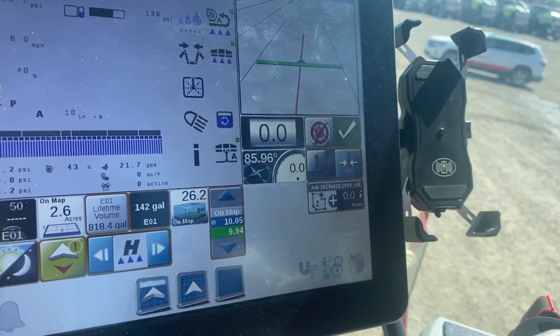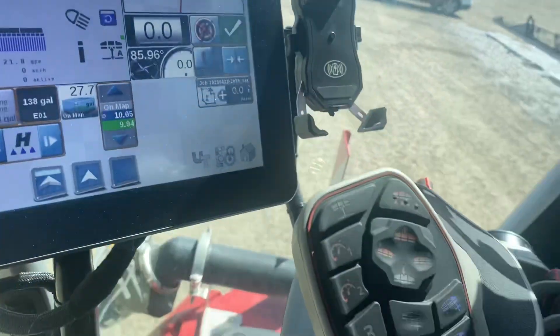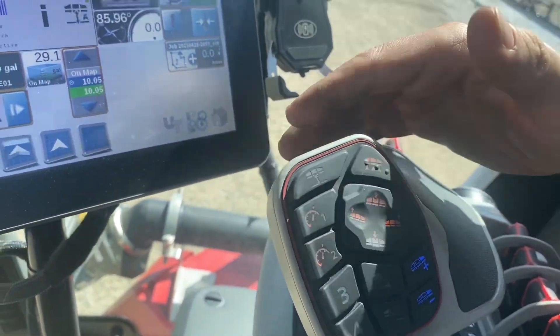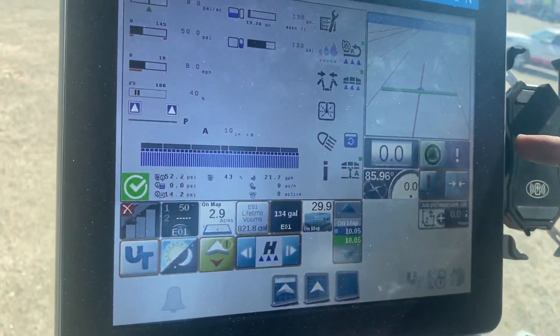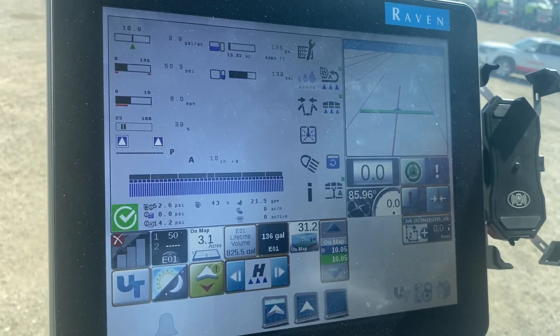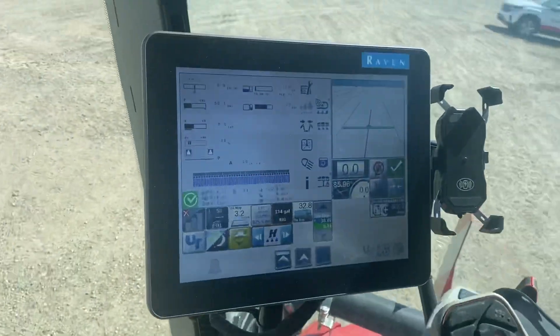It beeps because it's giving a warning that you now have to use auto steer. Hit the green warning to clear that. Now we have auto steer ready to engage on the line. You can either hit this button on the screen or the physical button — which I program into all these sprayers — to engage auto steer. Now the auto steer is engaged because it's green. You can sit still with auto steer engaged for up to 30 seconds. To disengage it, just move your steering wheel.